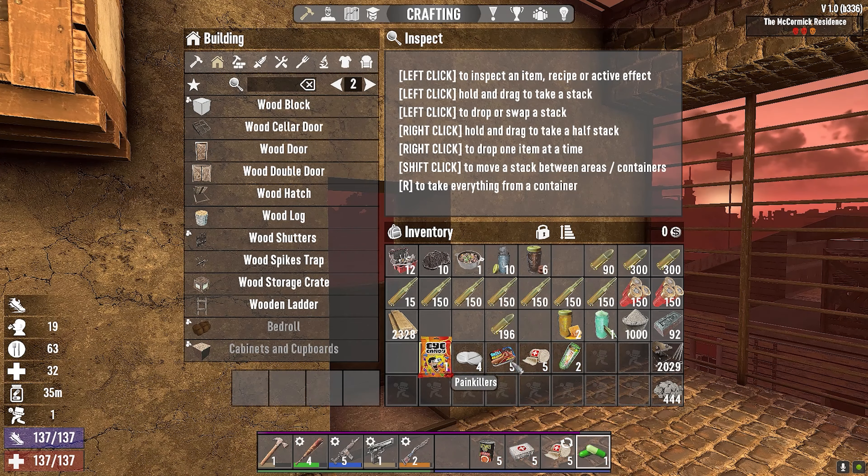By default everything is on level one, and in here everything is zero. Still haven't read shit, still don't really have much. I got a cement mixer and a forge — a fully stacked forge with a bellows, an anvil, and a crucible. So I can make iron and steel, which is very awesome.